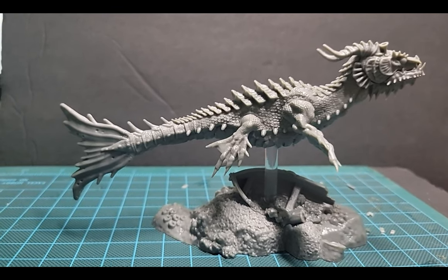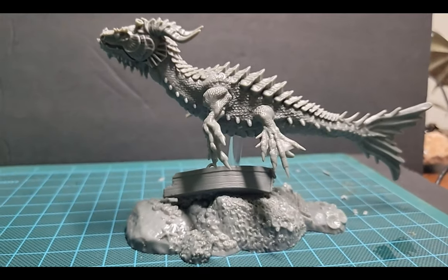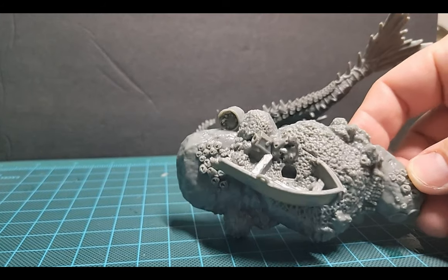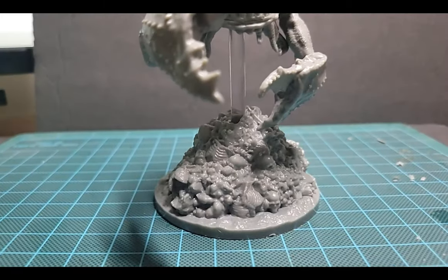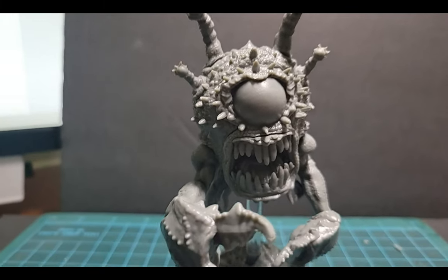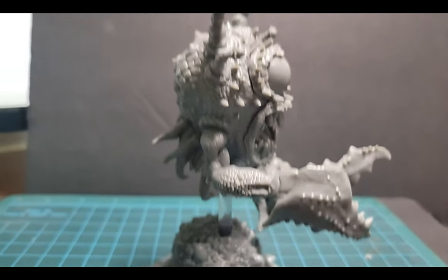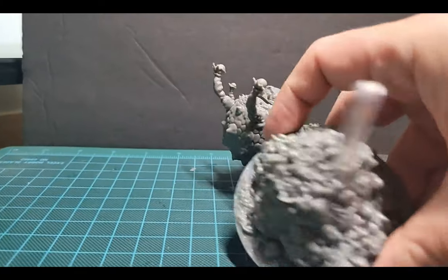Next up is the sea dragon — he comes on this little clear peg so you can make him look like he's swimming above stuff. Next up is the sea tyrant — this guy's really kind of cool. I like him a lot. It's basically an underwater beholder, called the Fathom Tyrant. I'm probably going to do these claws as kind of like blue crab.